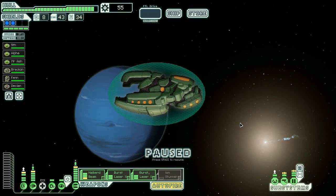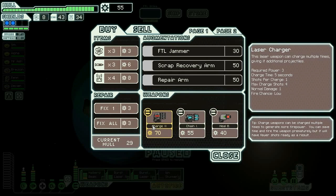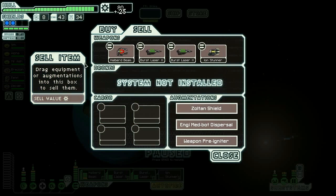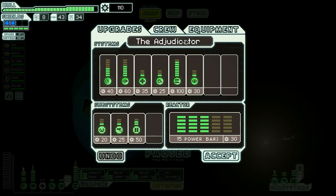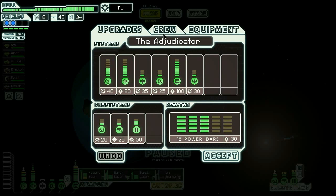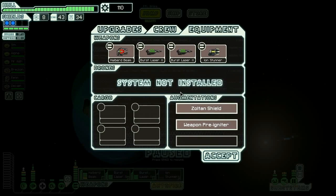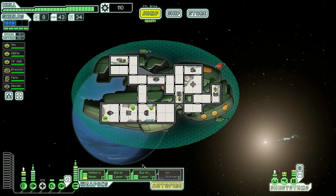Let's go to the store. I should have given them 25 scrap — I got those backwards. Scrap recovery arm — I'm actually seriously considering picking that up. Let's go ahead and sell the chain ion and the mini bot dispersal. What sector are we in? Sector six — it's getting kind of late for a scrap recovery arm, but I kind of need to be upgrading stuff here.